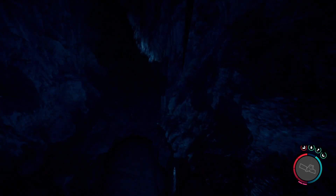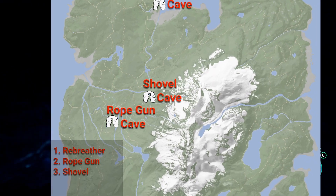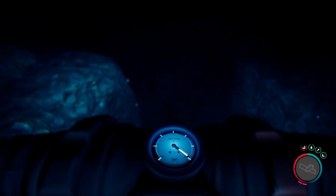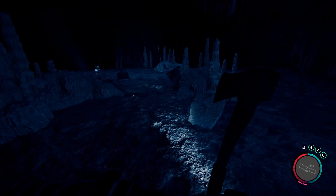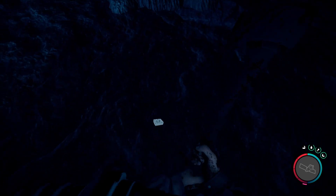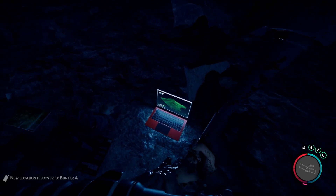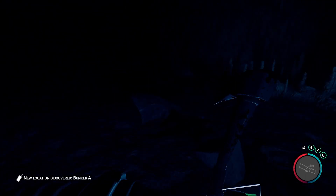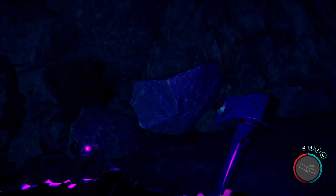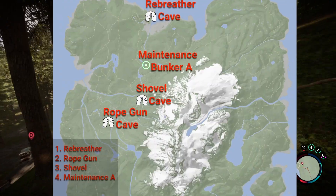Now that you have the rope gun and rebreather, you can go to the shovel cave closer to the mountain. You'll first use the rope gun when you enter, then the rebreather to navigate the underwater passage. From there, it's a fairly linear path through this cave. At one point there will be some corpses in the middle of a room with a flashlight attachment. Next to the bodies is a laptop that will give you the location for maintenance bunker A. After getting the shovel, you'll backtrack some before an enemy busts through part of a wall to reveal an exit.